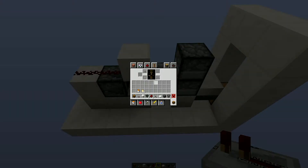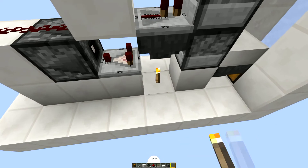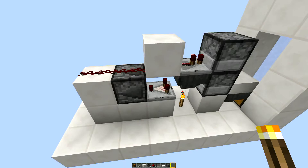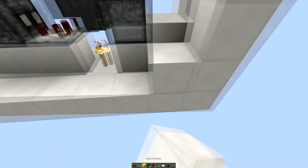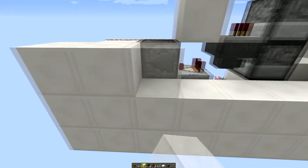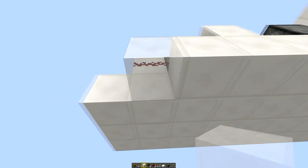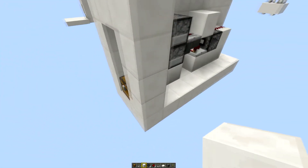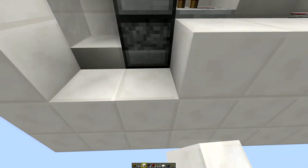The next job is to stick a bit of lighting down. Grab yourself a torch and put it just there, which is going to light it up a little bit and cut down on the redstone flashing lag. Then fill in this side completely with your block of choice, zoom around the other side, and do exactly the same — fill that side in completely with your block of choice.